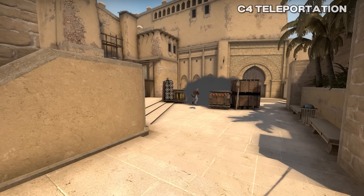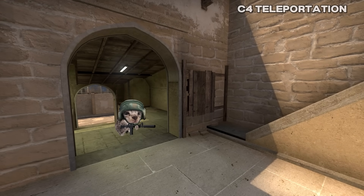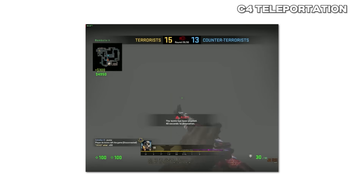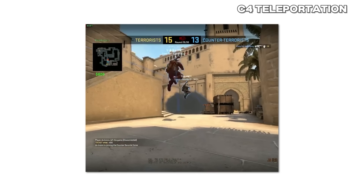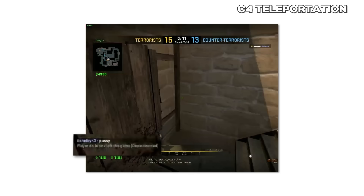The C4 Teleportation Glitch is a very interesting and rarely discussed glitch. Imagine retaking site as a CT and then the planted C4 suddenly teleports to your feet. There's only one video I can find of this — once the C4 is planted, it appears to teleport right outside a connector on Mirage. The C4 teleported to the same spot the planter was at earlier when a player disconnected, so the glitch was likely caused by that.